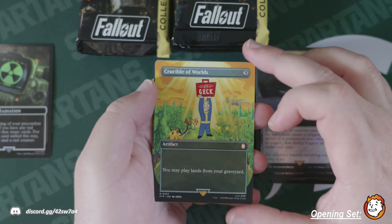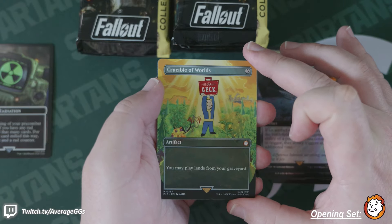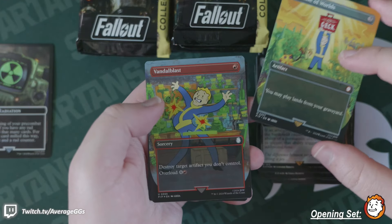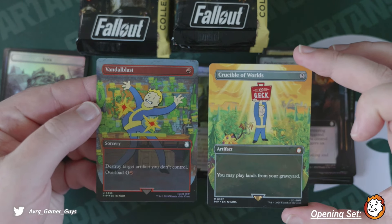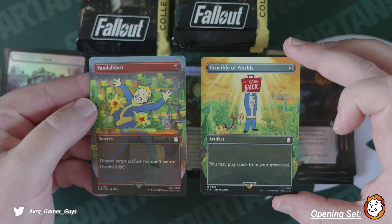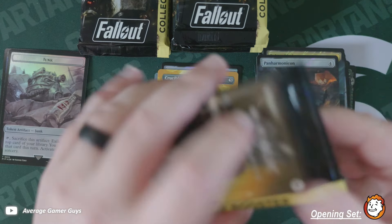Crucible of Worlds — first hit here, non-foil, but a huge one. We had a surge foil in the last box. Vandal Blast — the last box had doubles in these slots which was absolutely wild.